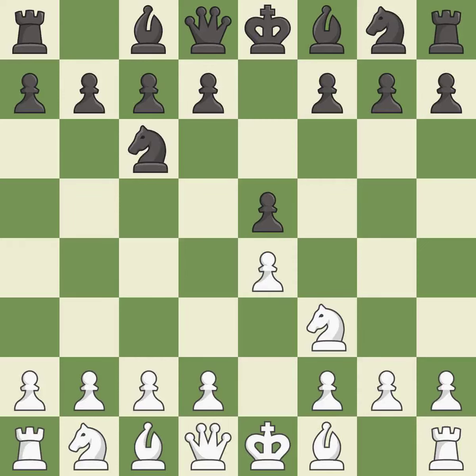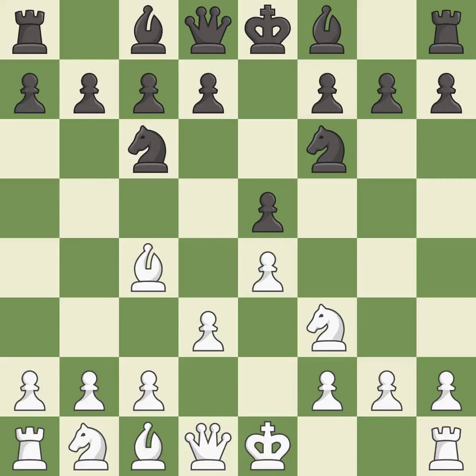Nc6 develops the knight toward the center, protects the pawn on E5, and eyes the D4 square. The Italian game starts with Bc4, which attacks the F7 pawn and prepares to castle quickly. Nf6 develops the knight and attacks the undefended E4 pawn. D3 protects the E4 pawn and the C4 bishop, and allows the dark-squared bishop to develop. This develops a bishop off its starting square, getting it into the action.